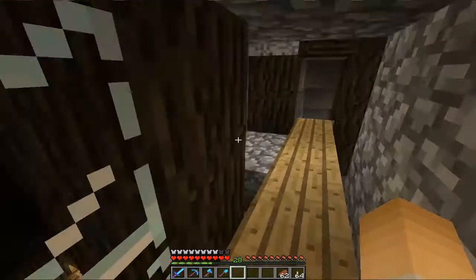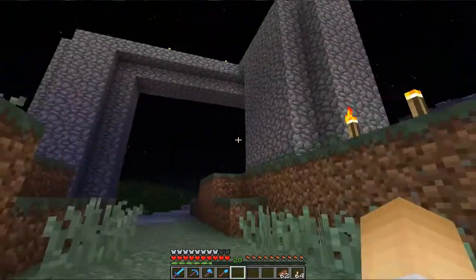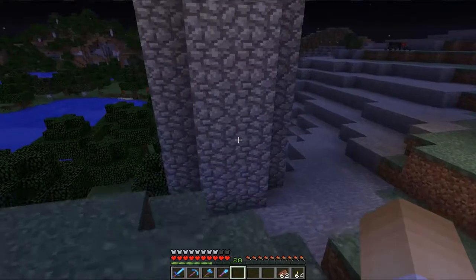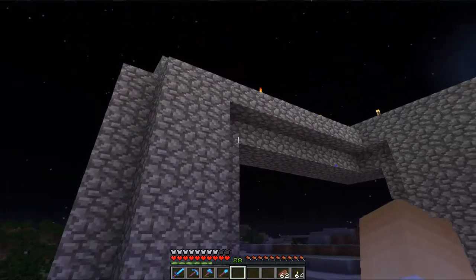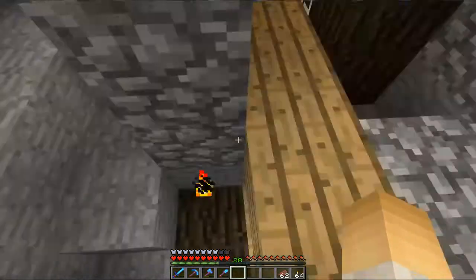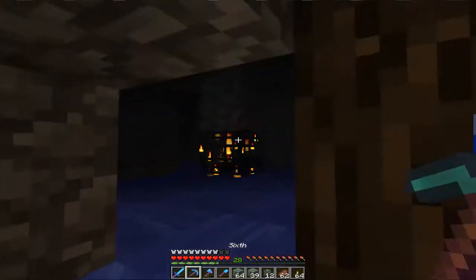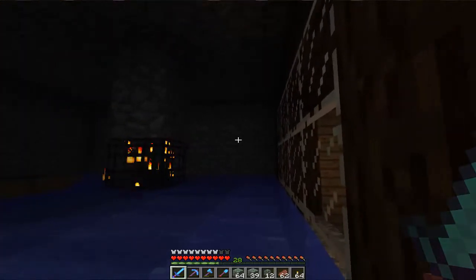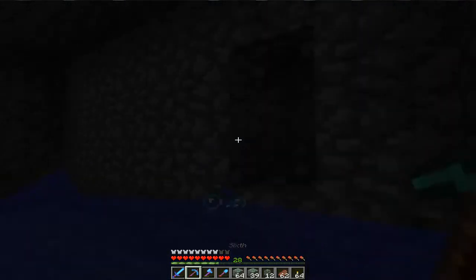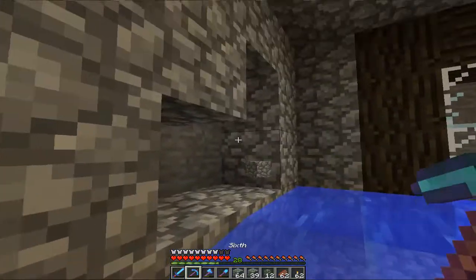Let's go outside the cave — that should be right up there, and it's nighttime. This is what the mob elevator looks like from outside — the spiders will go up this elevator and follow the water stream, then drop down here. The very last thing I wanted to do with this project is customize this room and make it look like a real spawner room would look, with mossy cobblestone and stuff like that.